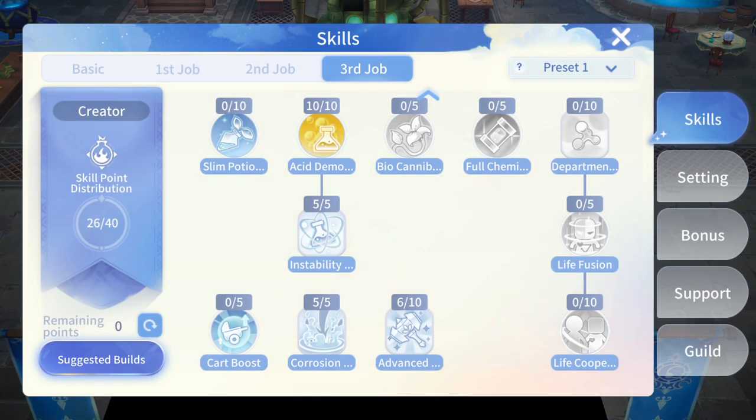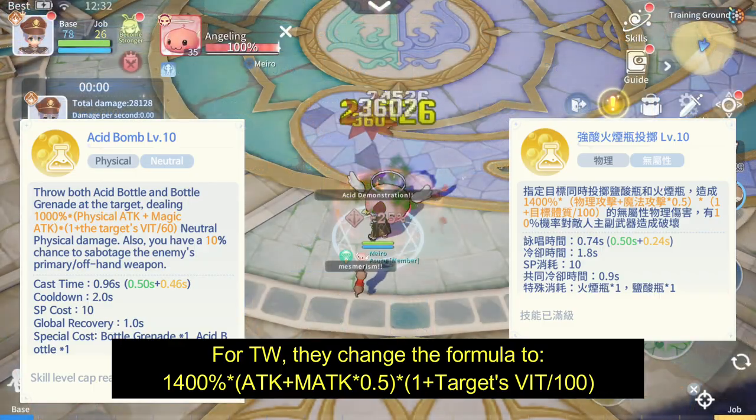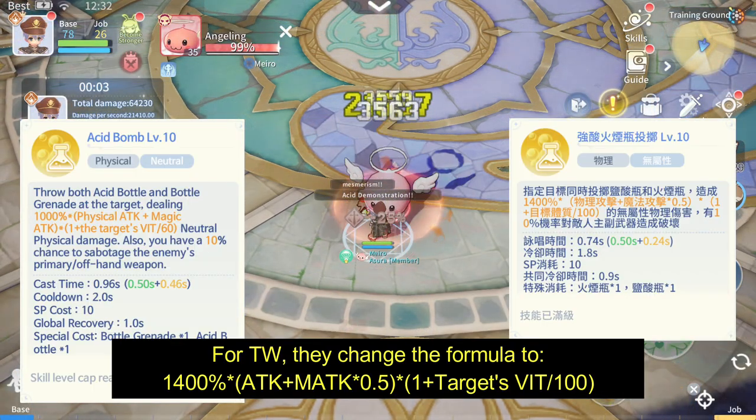For the damage skill, we have Acid Demonstration. This skill deals more damage to high vitality targets.